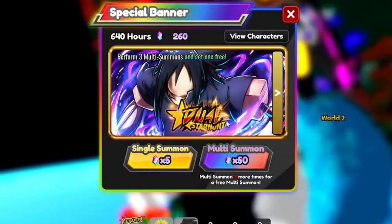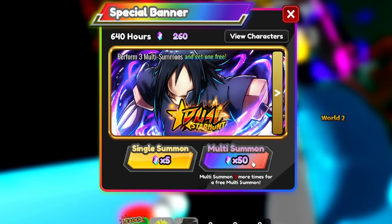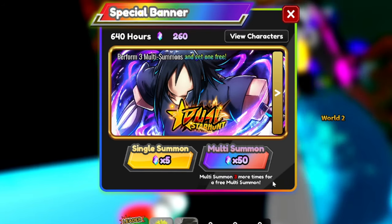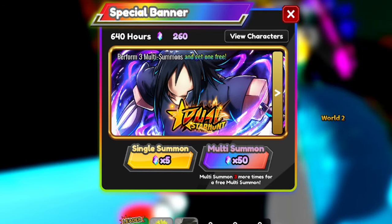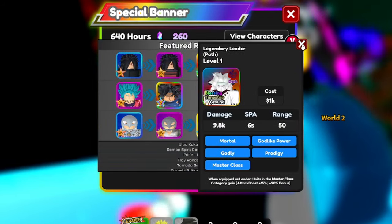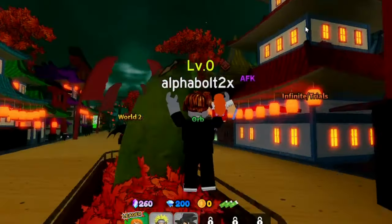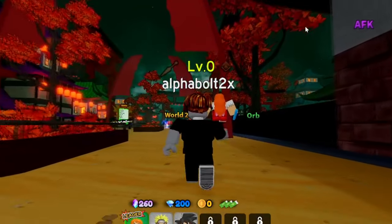Let me try to summon — times five stardust for a special summon. If you multi-summon three or more times you get a free multi-summon. Oh, a seven star — that's crazy, I love seven stars! Anyway, get those codes I showed you, and if any new codes come out I'll update you guys. Subscribe and turn on post notifications. If you enjoyed today's video hit that like button — that's it for today, I'm out, peace!